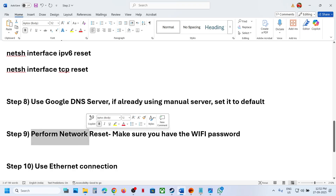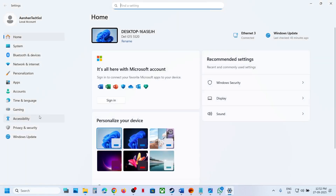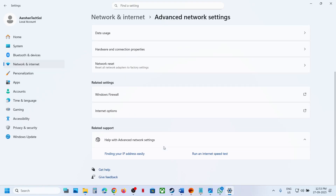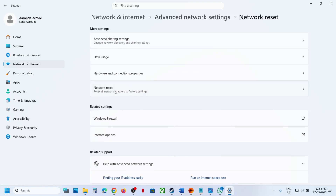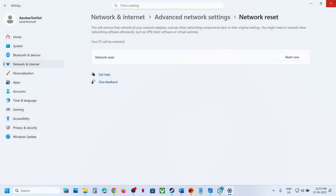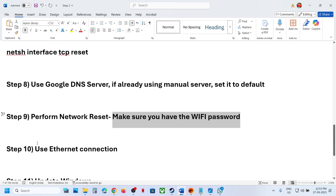The next step is to perform a network reset. Before you do this, make sure you have your Wi-Fi password, because after the reset it will ask for your password. Go to Settings, then Network and Internet, then Advanced Network Settings. Click on Network Reset, then click Reset Now and click Yes. During the reset your system will restart — connect to your Wi-Fi, enter the password, and check.